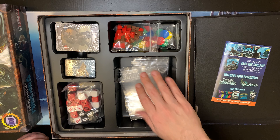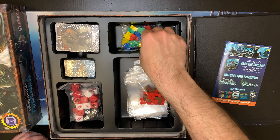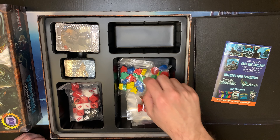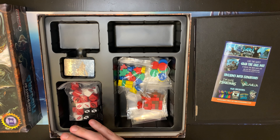It comes with an insert, some baggies, a whole bunch of dice, some cubes, a bag of meeples, and a bag of discs. It would have been cool if there was a deluxe edition with Viking meeples.